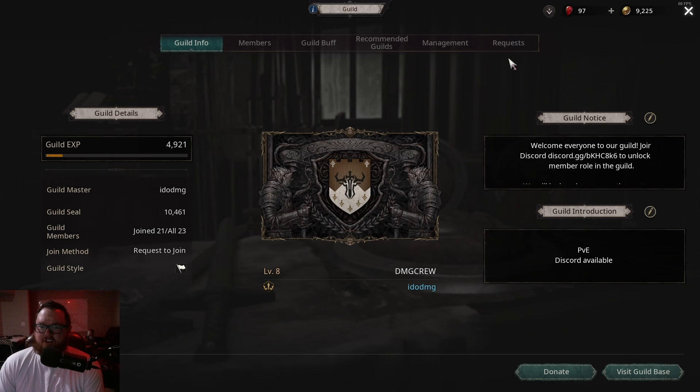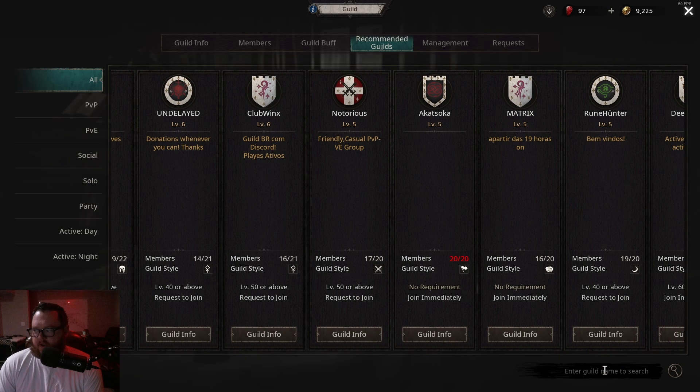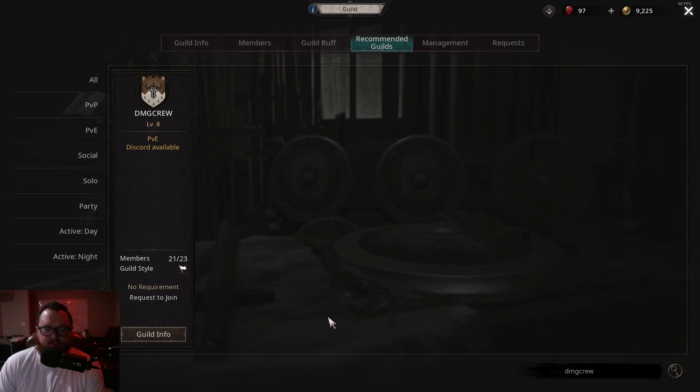Once you're at the Guild Manager, there's lots you can do. If you're not in a guild yet, come over to Recommended Guilds and you can find one you want to join. You can search for the name down here, and if you're trying to join our guild it's right here — a couple slots left.